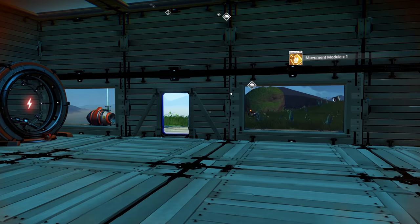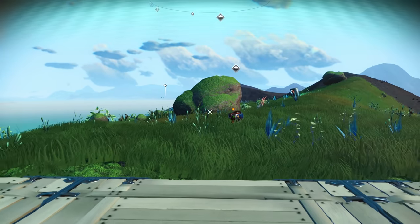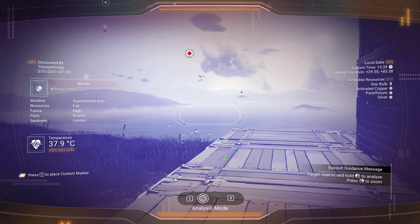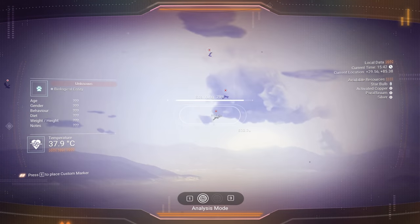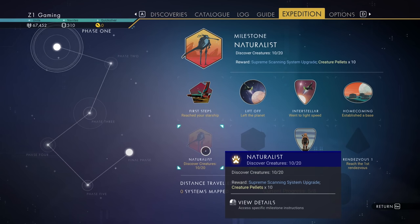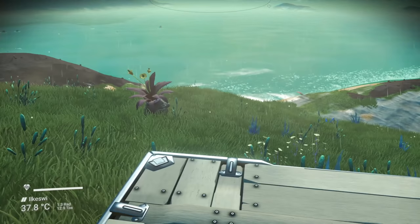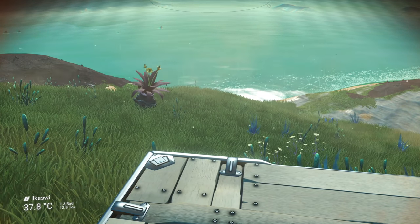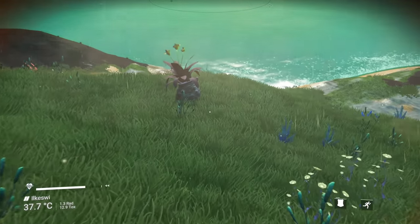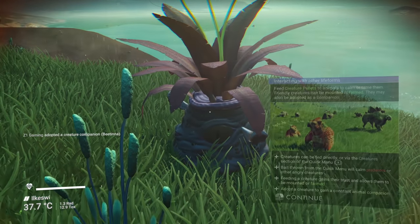Now we need to get power, find gold, and get salvage data. I'm going to go searching for salvage data. What do we actually get for scanning animals? A supreme scanning system upgrade - that gives us more money! I already scanned you - you're a weird little plant thing. Can I make creature pellets yet? Yes! Feed a creature pellet, interact with animal, adopt as companion.